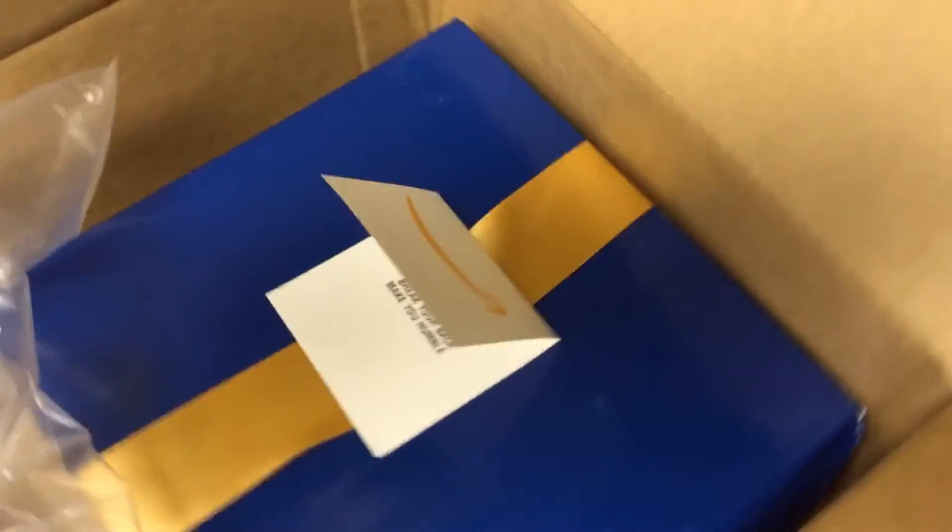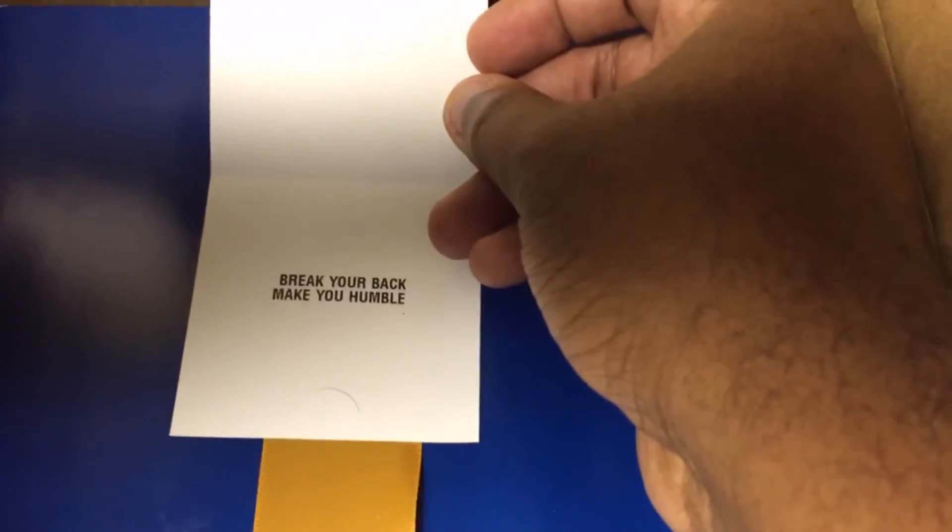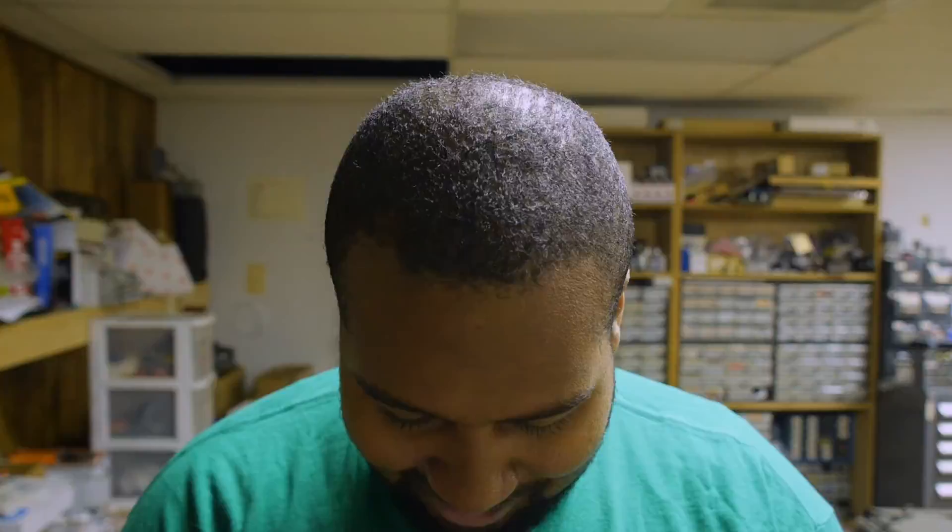This is a little funny because once you open up one box, you've got another box. And then we have a little card. It says 'break your buck, make you humble.' It's a little inside joke — I do an Iron Sheik impersonation, so, funny.